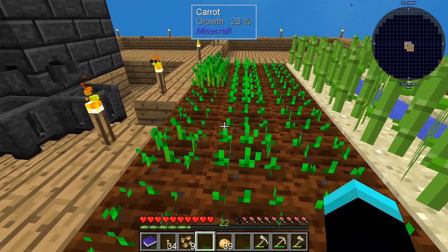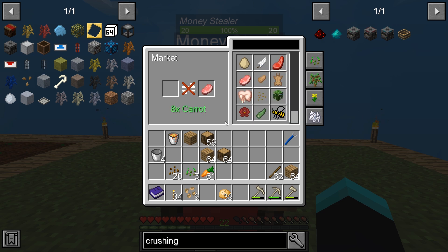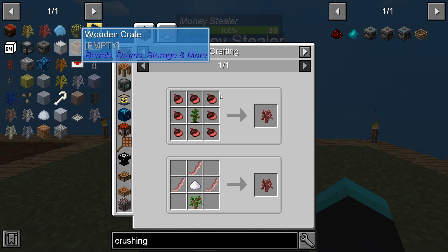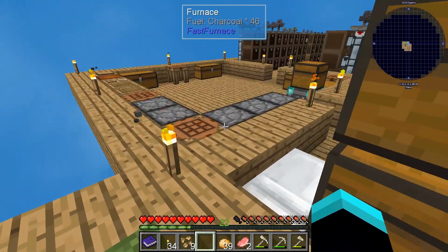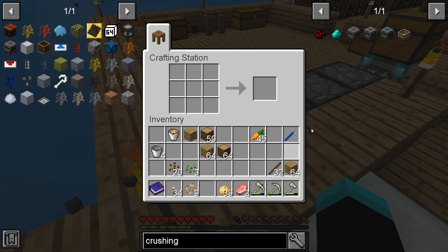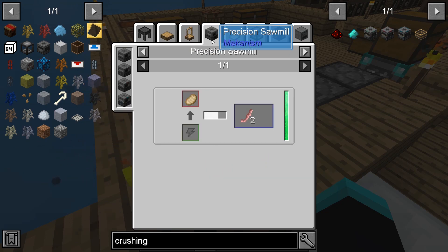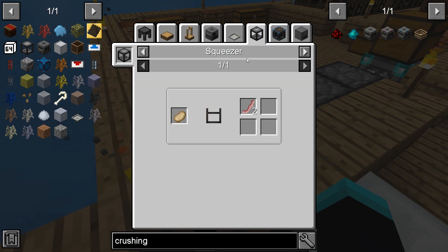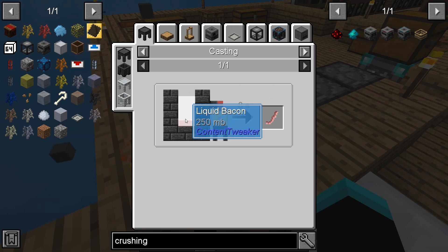We'll need to get some more bone meal. How many bacon can this give me? Raw pork chop, carrots — I think we needed like three, so we only need two more and that's done. We'll need to cook this. Where's the recipe for bacon? I don't think that would be a good one. One bonsai tree squeezer, mechanical — I guess we can cast it.